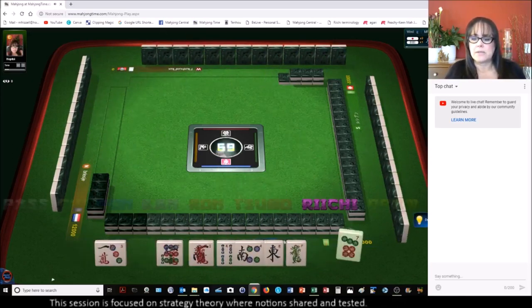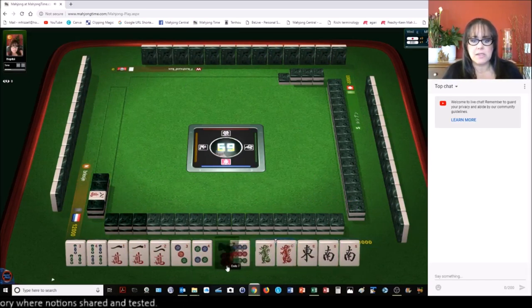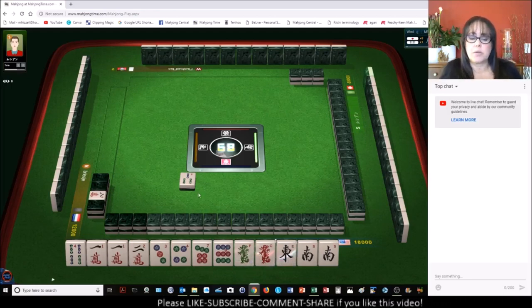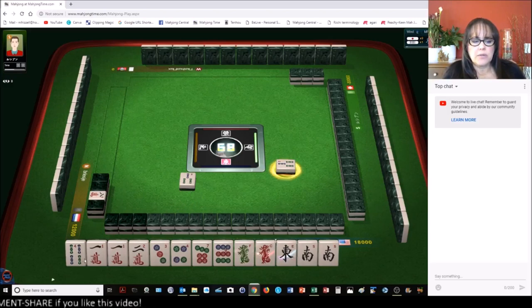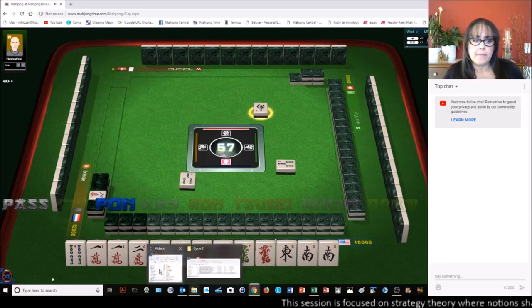Someone else won there also. Now we've got mixed suits here, lots of honors. I'm thinking we should try for three bamboos — terminals in all — or chanta, outside hand. In that case I probably should have kept that three bam, because I could have chowed with that. So if we get rid of the four bam and the four dot we could play chanta — outside hand. That's where you have ones or nines or a wind or dragon in every block. South wind, let's pone it.